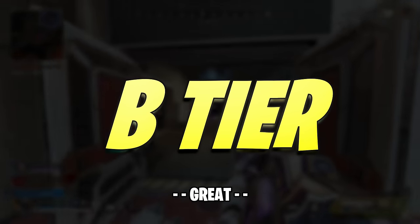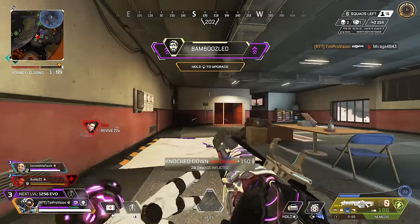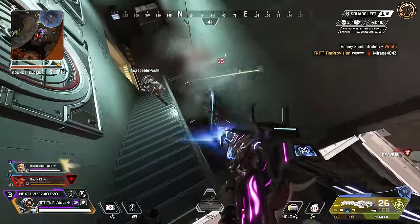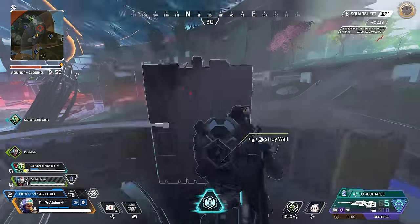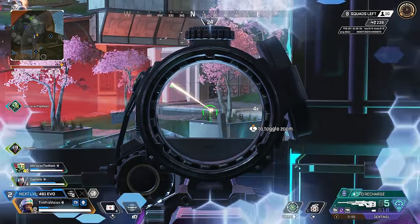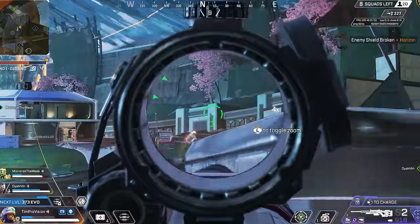B tier is where we start to get weapons with a lot of viability in Apex's meta, though they are not quite remarkable in terms of top-tier performance. One of Apex Legends' most fun and entertaining weapons is the Sentinel, starting off B tier — and it's not just fun. It provides extreme power to pretty much stop any enemy's advancement. A headshot means enemies have to heal and most likely use a medkit, leaving them absolutely crippled.